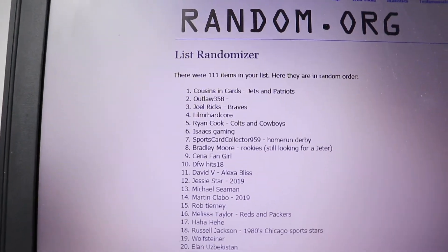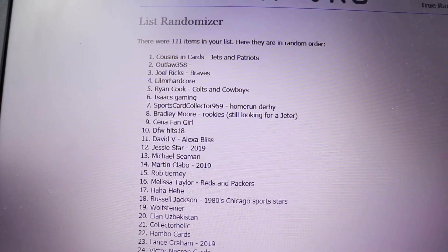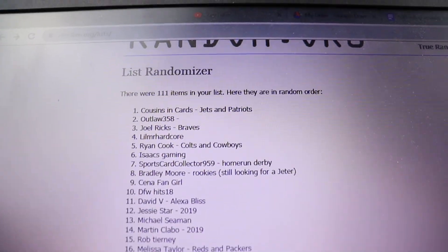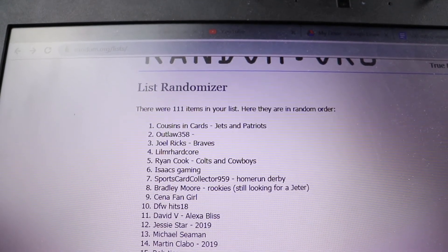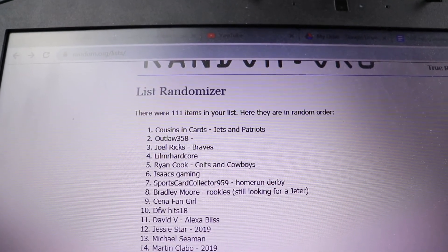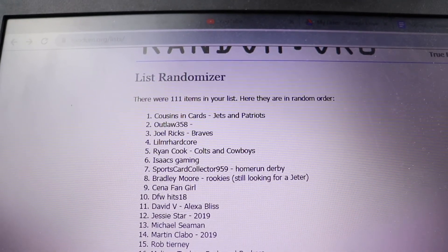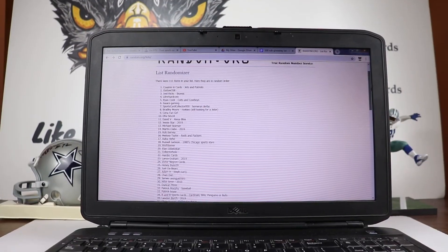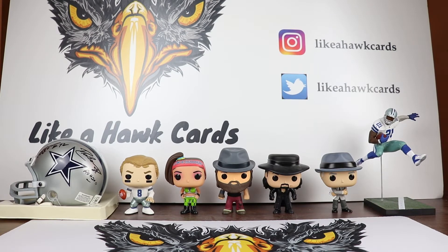We have Cousins and Cards, who I think is a fairly new commenter. Cousins and Cards — Jets and Patriots — go ahead and reach out to me at my Gmail address, Like a Hawk Cards. Tell me specifically any Jets or Patriots players you like in particular. Outlaw 358 is going to be on deck along with Joel Ricks. Cousins and Cards, please reach out sooner rather than later so I can look for deals on different sites.